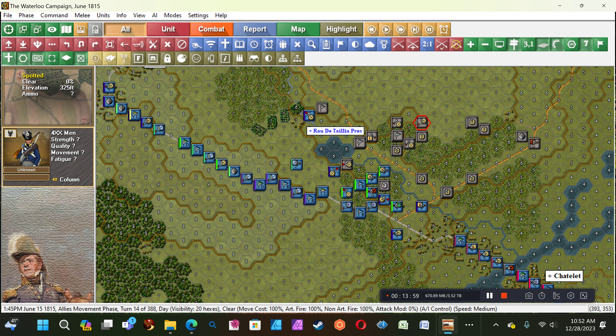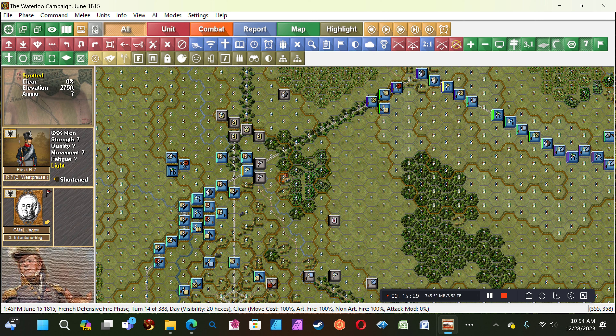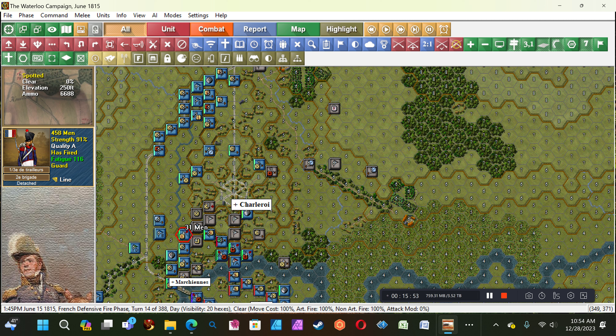French defensive fire — let's see what we got here. This guy is interesting because it's my move next and I'm going to melee him — he's disordered so he'll probably run away. He's backed off except for here where he's going to fire on me. This guy's disordered, he's a battalion. We'll fire at these guys — 31 men, very good. That guy backed off now — smart boy. My artillery has a disordered column to fire at.